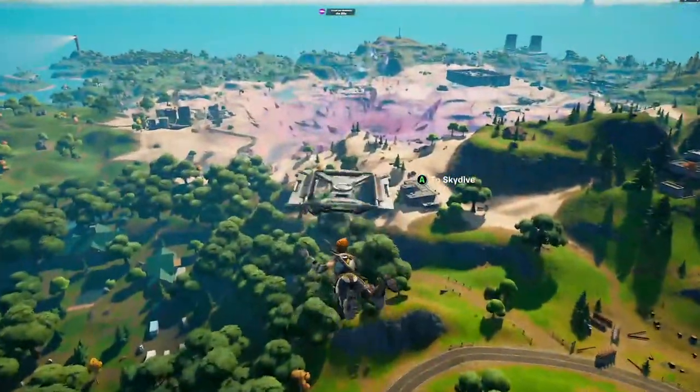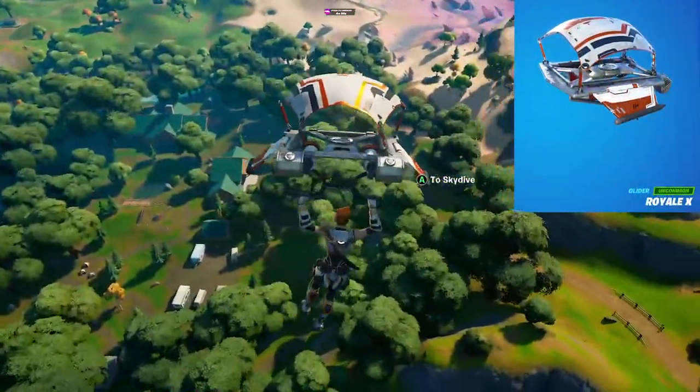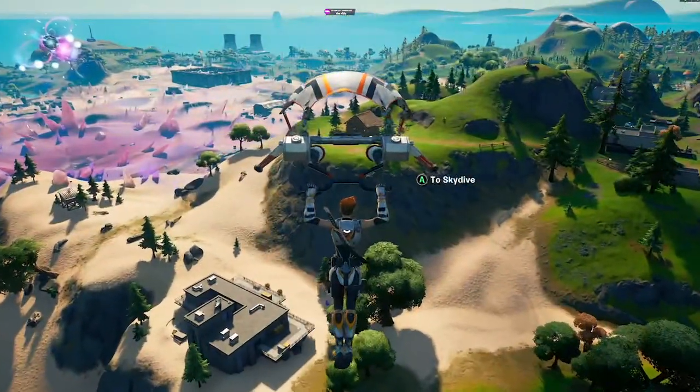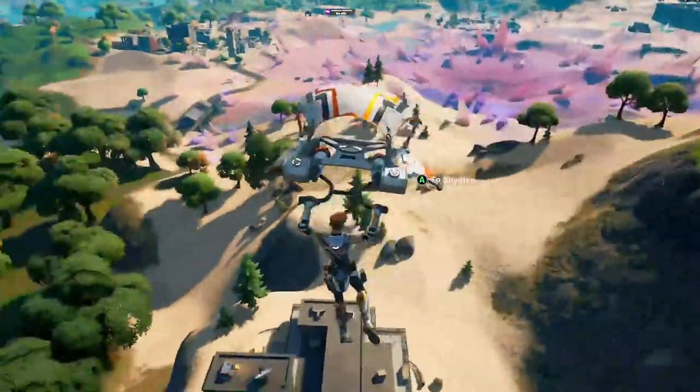Now for the rarest item in this combo, the Royal X glider, which was part of the chapter 1 season 2 battle pass. It's a slightly off shade of orange compared to what we see in Reese's armor, but I could not find a better matching glider and so I was glad to have this one as an option.